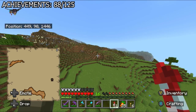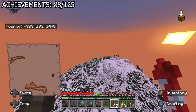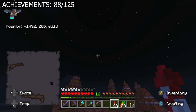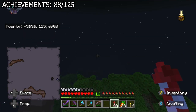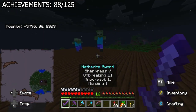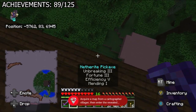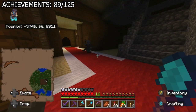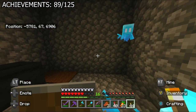I equipped my elytra and flew into the sky, searching through the night and passing some of the craziest terrain I've ever seen — including an incredible badlands biome. I eventually ended up in a dark oak biome where the woodland mansion actually was. I landed on the roof, which gave me the 'treasure hunter' achievement since I used an explorer map from the cartographer. I entered the mansion — very spooky — and found a prison room full of allays.